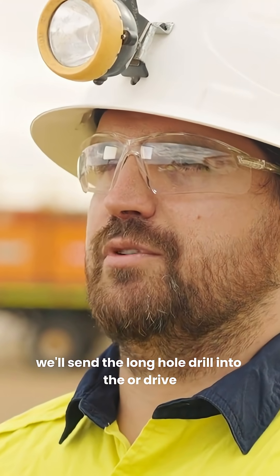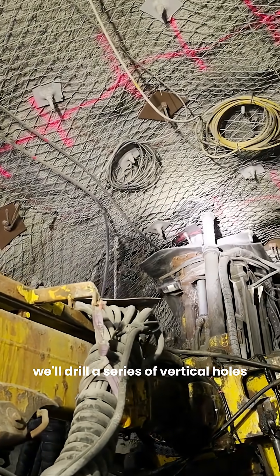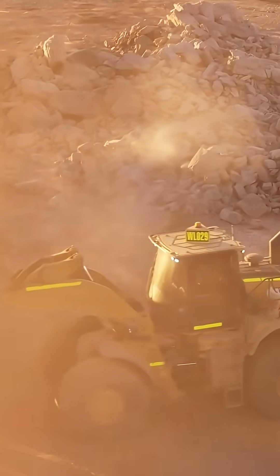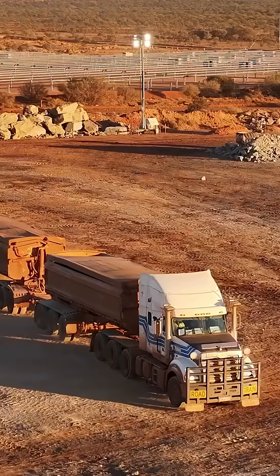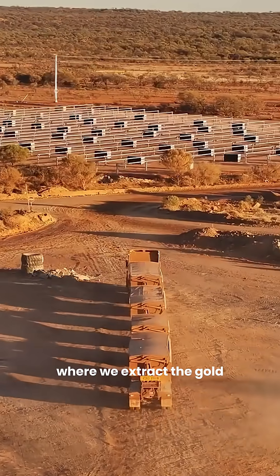Once ready to begin production, the long hole drill is sent into the ore drive, drilling a series of vertical holes that are filled with explosives. The ROM material is then passed down to the processing plant where the gold is extracted.